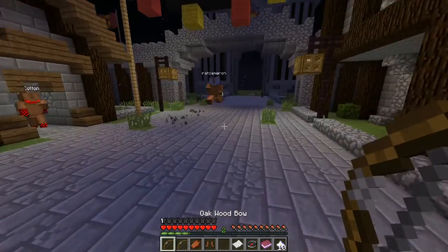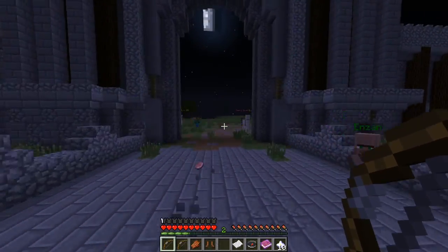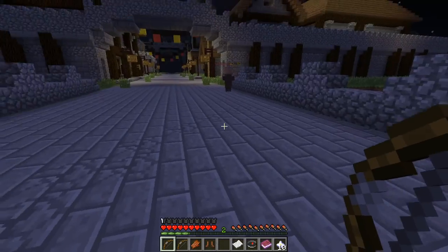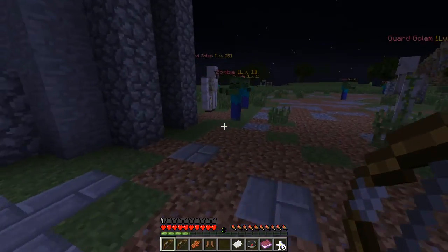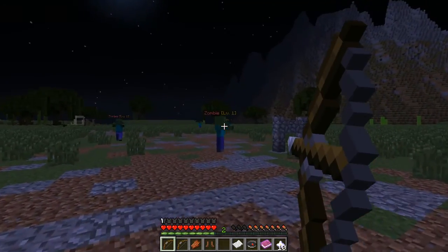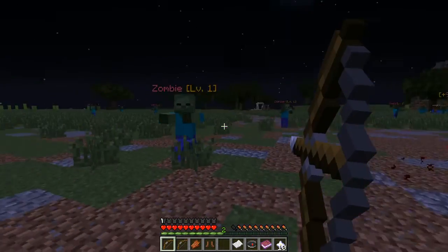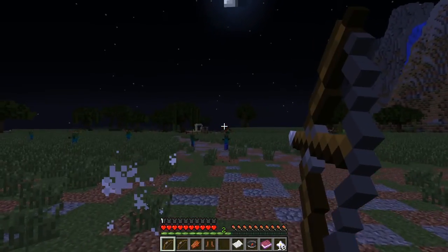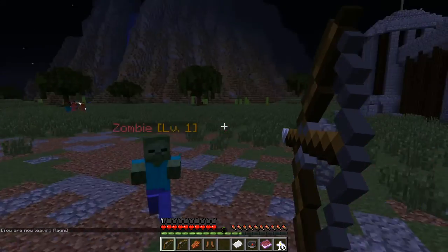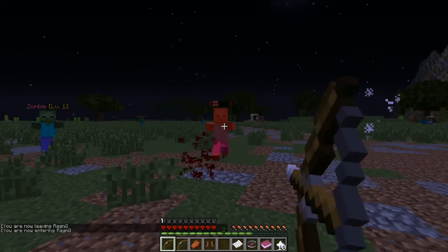So what we're gonna do now, since we're low level, is start farming. I want to get to level 3 so I can put on my boots. Right now I'm just gonna farm these zombies. These zombies give 9 XP, and since I'm low level it's a lot easier to level up — that's just how the game's played. Oh, there's a massive swarm of zombies over there.